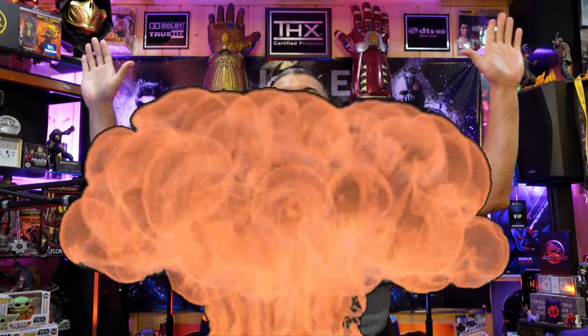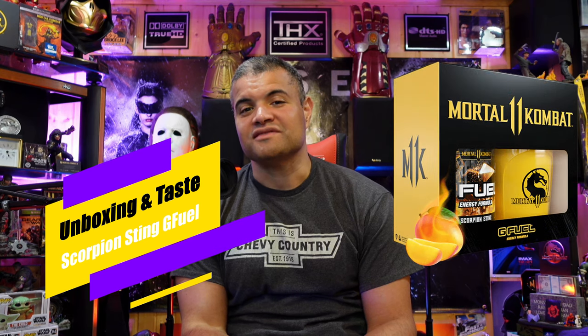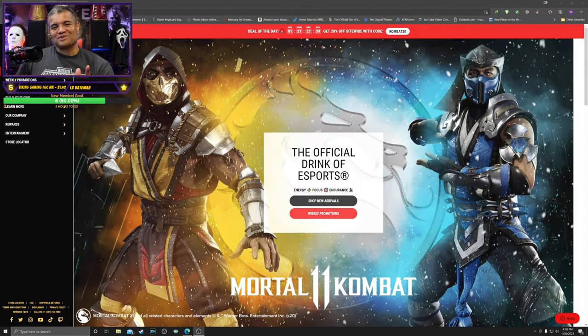What's up Raff Gang, it's Raff in the Raff Cave — welcome back to another video. This one's going to be an unboxing of an exclusive collector's edition G Fuel Mortal Kombat package. I got an email a while back announcing the release of Scorpion and Sub-Zero flavors. This is not a sponsored video — I bought it with my own hard-earned cash — but I wanted something good to drink that gives you an energy boost, supports the immune system, and keeps me going on my live streams. Because it's Scorpion-based, I couldn't pass up on it. It has to go in the Raff Cave.